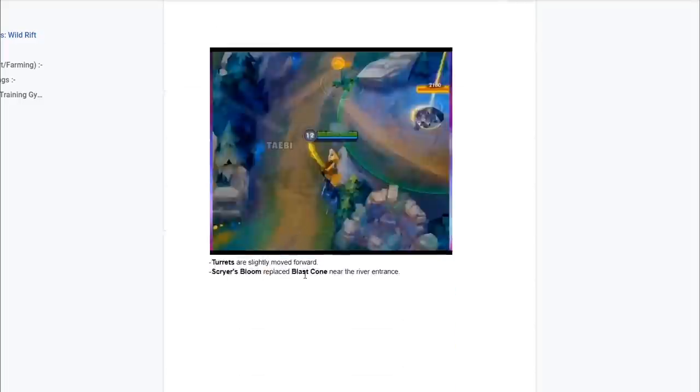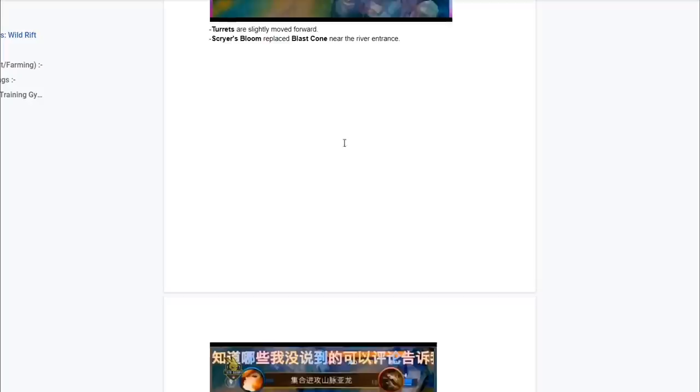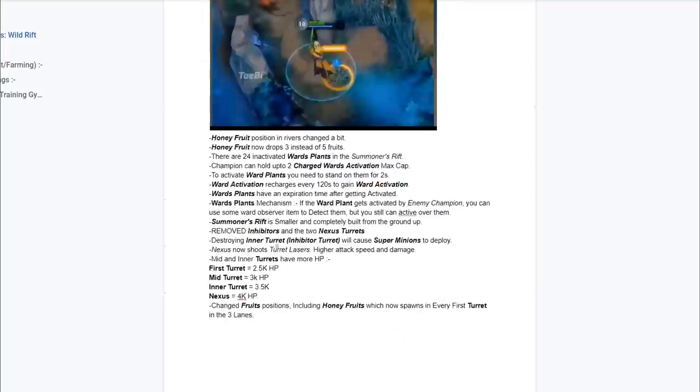They already went over blast cones, the warding system, and stuff — I'm going to have that video linked as well so make sure to check the cards in the top right corner. That's a ward where you're going to be able to activate them, so the warding system is actually different. The ward activation recharges every 120 seconds to gain ward activation, and ward plants have an expiration time after getting activated. If the ward plant gets activated by an enemy champion, you can use a ward observer item to detect them, but you can still activate them over it. So if the enemy has it, you can use the item, and then after you use the item you get vision on the ward and you're going to be able to activate it.